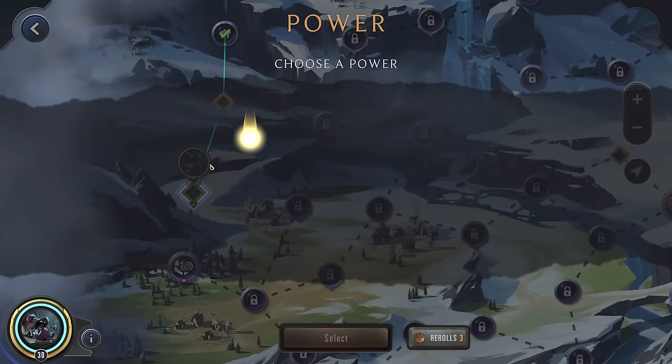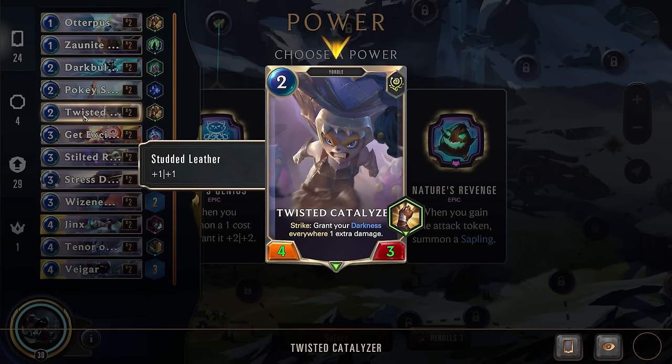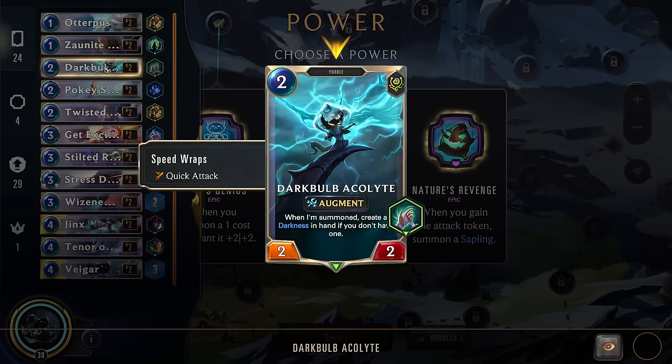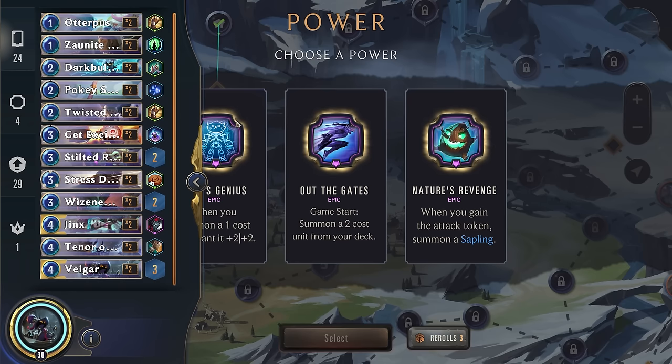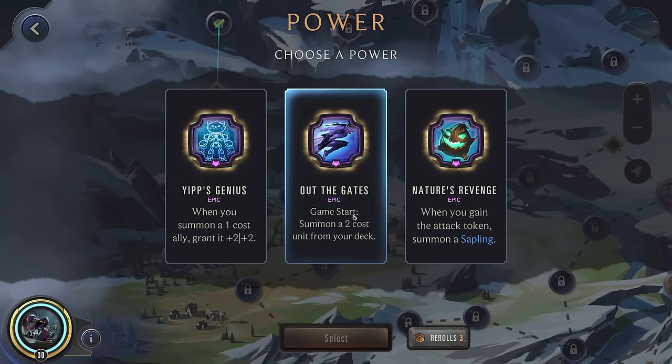The extra control would just help us last longer. Out of the Gates: game start, summon a two-cost unit from your deck — not bad, because our two-cost unit will likely be this one right here, which is really good; it can strike to get more Darkness. Dark Bulb is okay. When you summon a one-cost ally grant a two-two — we do have some one-costs, and Nature's Revenge is okay. I think we'll go for Out of the Gates. It would've been great to get something like Hold It where round start re-stuns the strongest enemy, but I don't want to burn all our rerolls.